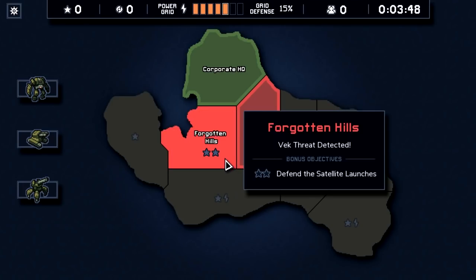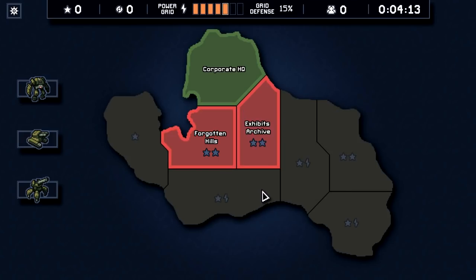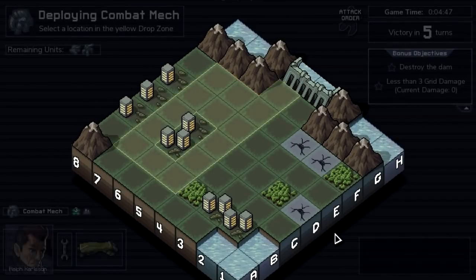Let's choose a mission. We can either defend the satellite launches or destroy the dam and take less than three grid damage. Taking less than three grid damage is a very simple objective because you generally don't want to take three grid damage anyway. We only have five HP — if we took three grid damage that would be a disaster. We should note we will not have time to save the entire island; we'll have to pick and choose missions. Let's do destroy the dam. Here's a preview: the spawn points are bottom right, the dam is on the right, and the city — our grid — is there.